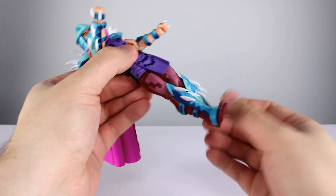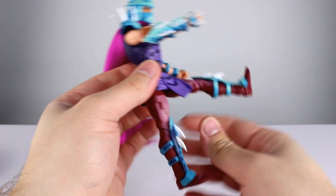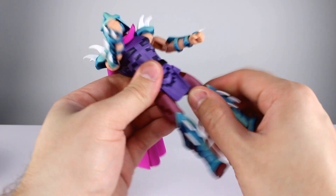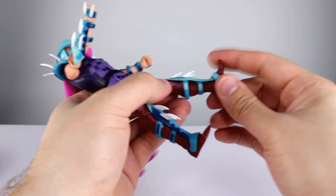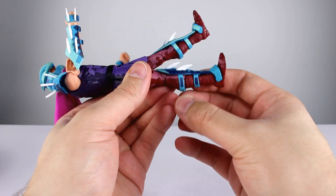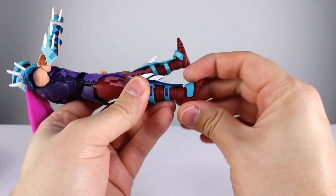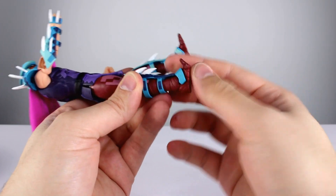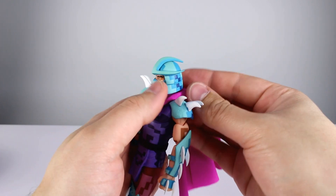Bringing the legs forward we still have the floppy joint that has not been addressed — you do get decent range out of them but it is still floppy. Thigh swivel is in there, though both sides are stuck. Double-jointed knees are no problem. Shin swivel is also stuck on both sides. The leg armor is a soft piece you can move around. For the ankles, there's an added piece which is new that limits the range a bit, but these are just the ball-peg ankles that had minimal range anyway, so you're not going to get a ton out of that. It does have a decent toe hinge.